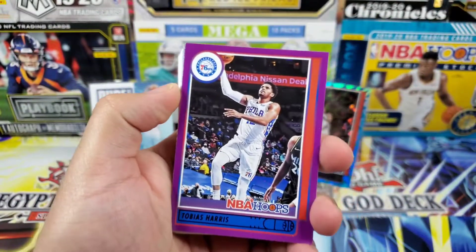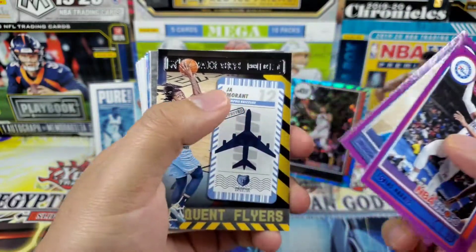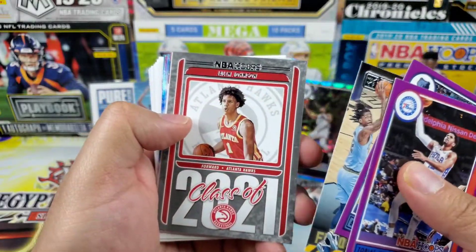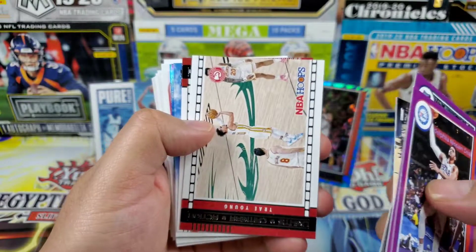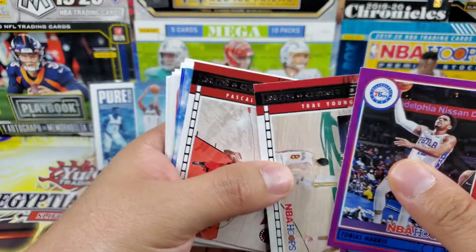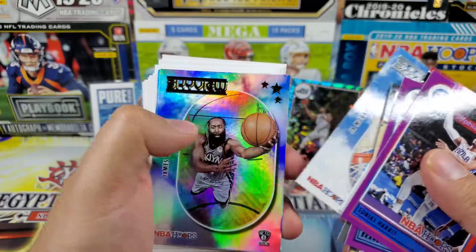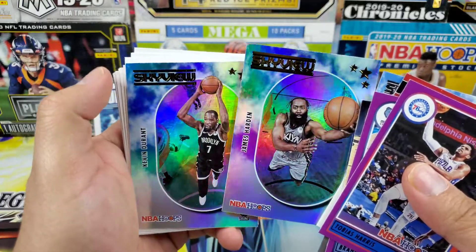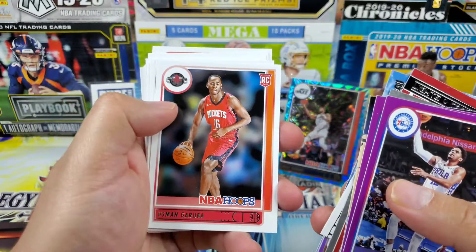Quick look at the summary: for purples we got Tobias Harris and Brandon Clark — nothing really great there. Inserts: Frequent Flyers Ja Morant, Class of 2021 Jalen Johnson — our only rookie insert — Lights Camera Action Trey Young and Pascal Siakam, Sky View Ja Morant, and hollow Sky Views of James Harden and Kevin Durant. Both hollows, very nice — no longer teammates.